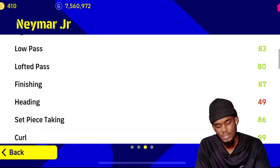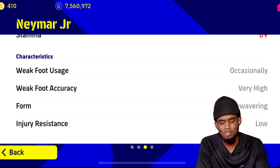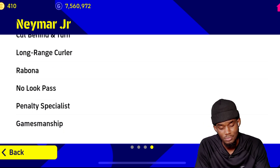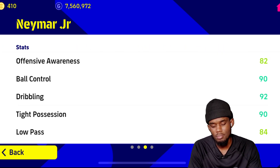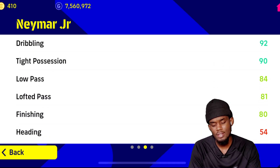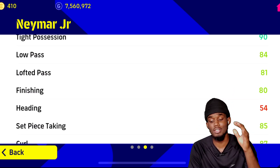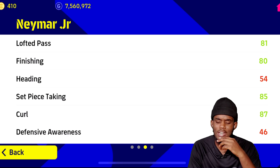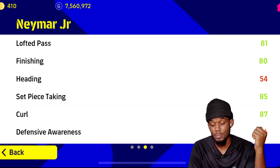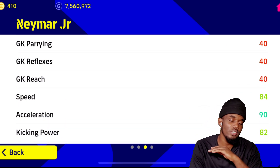His passing I remember well. Something I really don't like about this card is his speed — though he's very good with his left foot, which Neymar always is. Comparing to Premium Ambassador Neymar — that one seems to have better ball control, this one has better passing, that one has better finishing, I think around 87 or 85 and above. For set piece taking, that one should be better, but Showtime Neymar has better curl than Premium Ambassador Neymar.